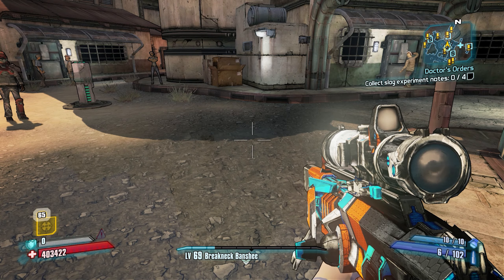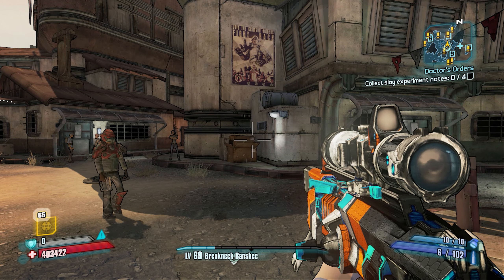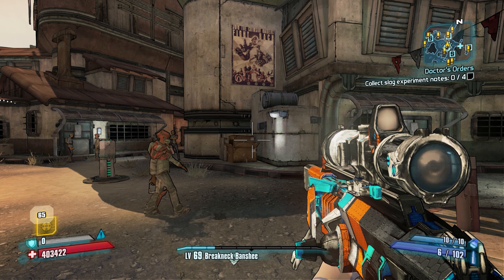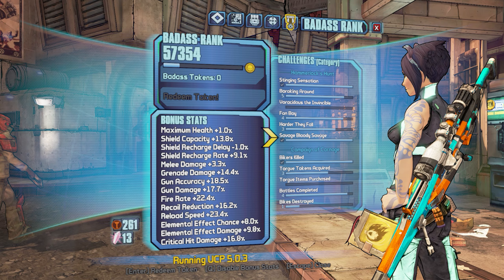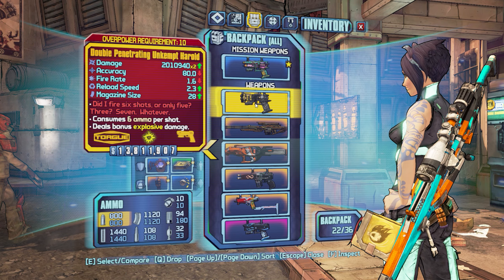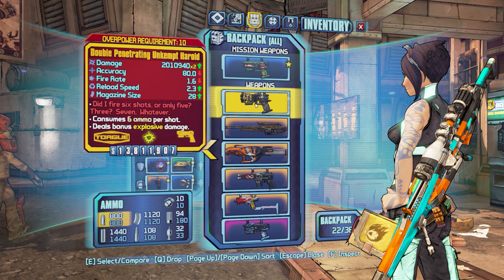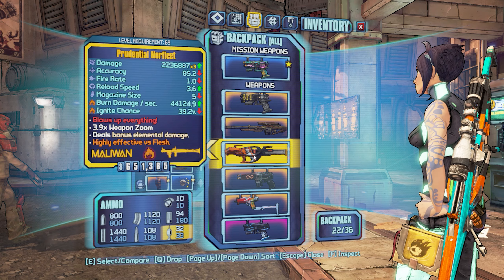For some reason I cannot use shift codes in game — I can only use them from their website. And I used them. I didn't get the keys as you can see, no keys. But I did get: Double Penetrating Herald, OP 10 Lyuda, Infinity, and the Norfleet.